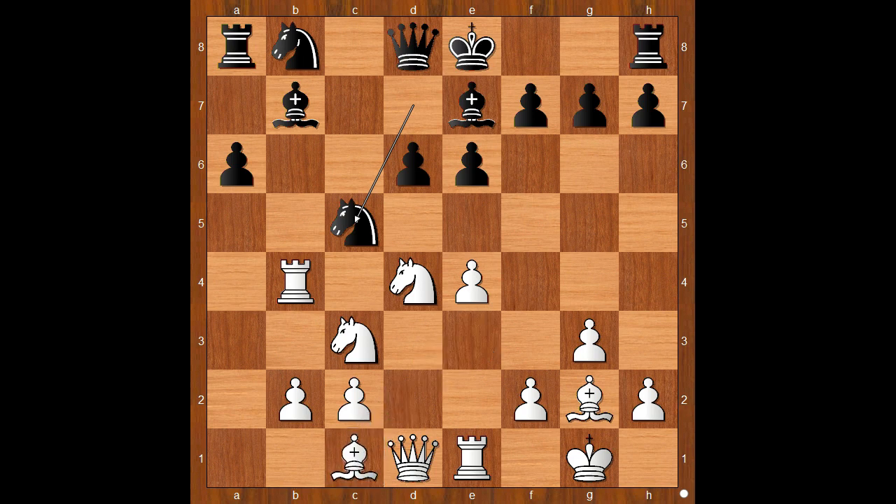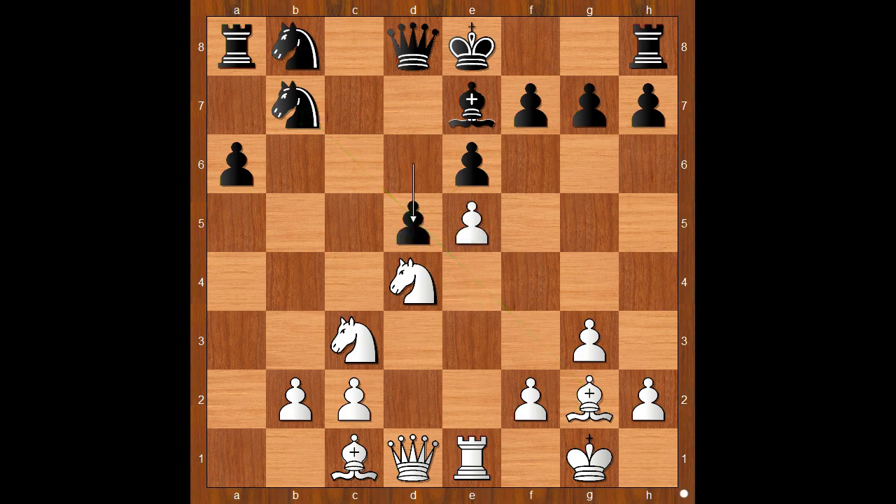There was a surprise. Alireza sacrificed the exchange — Knight takes on b7. What is the follow-up? Alireza played e5. But now d5 and the problem is solved — maybe.